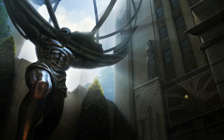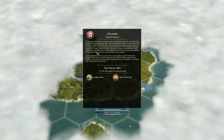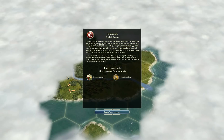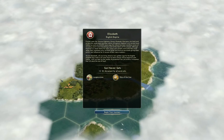Praise upon Her Serene Highness, Queen Elizabeth Gloriana. You lead and protect the celebrated maritime nation of England. England is an ancient land, settled as early as 35,000 years ago. The island has seen countless waves of invaders, each in turn becoming part of the fabric of the people. Although England is a small island, for many years your people dominated the world stage — their matchless navy, brilliant artists, and shrewd merchants giving them power and influence far in excess of their mere numbers. Will you bring about a new golden age? Can you build a civilization that will stand the test of time?